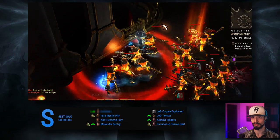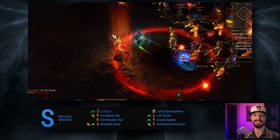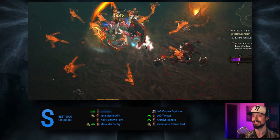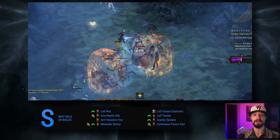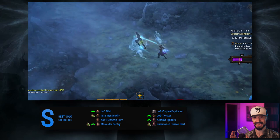Coming in at number 2, we have the Necromancer's Legacy of Dreams Corpse Explosion build — the best Necro build in Season 26 for GR pushing. It's tanky, it does insane burst damage, but it lacks mobility and has a heavy dependence on cooldown rotation, so it's really not suited for anything other than GR pushing. And lastly, coming in at number 1, the best build in the game for solo GR pushing in Season 26 — the Monk's Legacy of Dreams Wave of Light build. While it is difficult to fully gear, it's powerful for both speed content and pushing. After the nerfs to Inna and the Crusader nerfs, this build which came in 5th place last season has risen to the top, untouched by any nerfs.